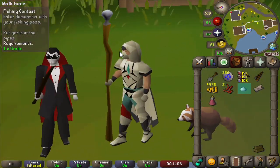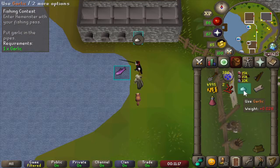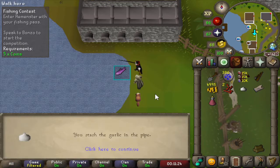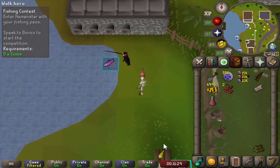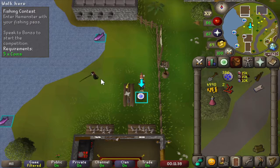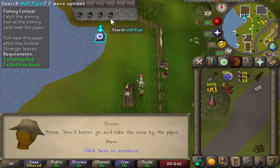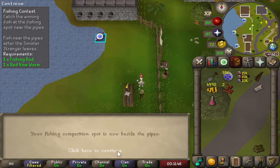If we look at him, he does seem like a vampire, and he probably has the best spots to fish from. So we have some garlic we can stash away in one of these pipes — that should hinder him enough so that we can win. Let's try this again. He does not want to use that spot, as there is garlic in the pipes of course. So we get that spot now.